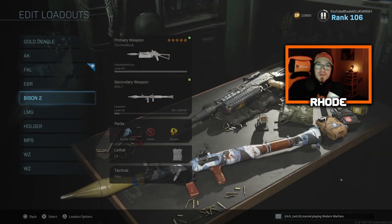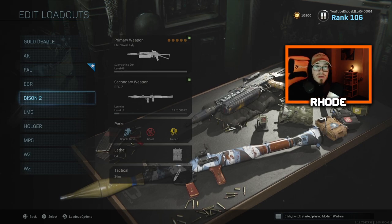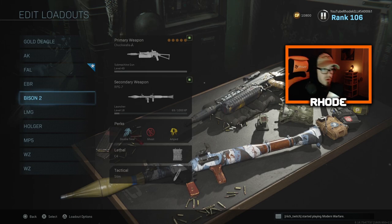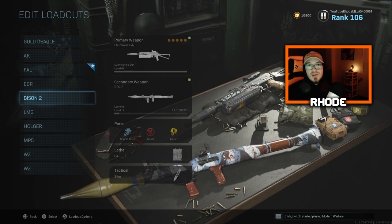Yo YouTube, what up guys, back with another video! Today we're using the Bison — the Chuck Wallop Bison. You unlock this throughout the battle pass, and my next few videos will be weapons that you unlock through the battle pass that are free to get. If you need that battle pass to unlock these weapons, let me know down in the comments below — maybe I can help one or two of you out.